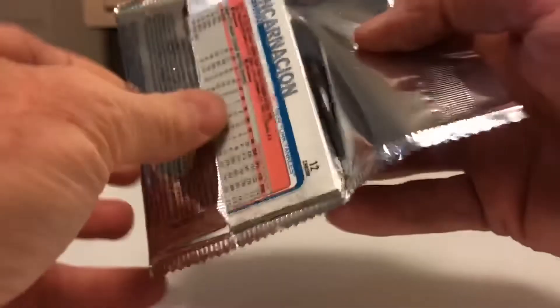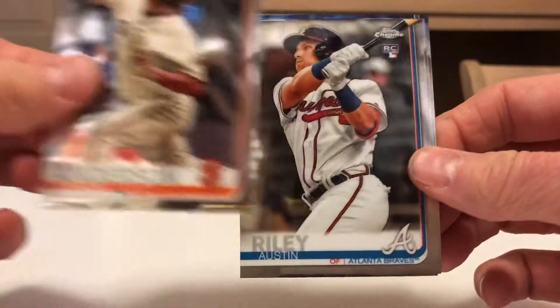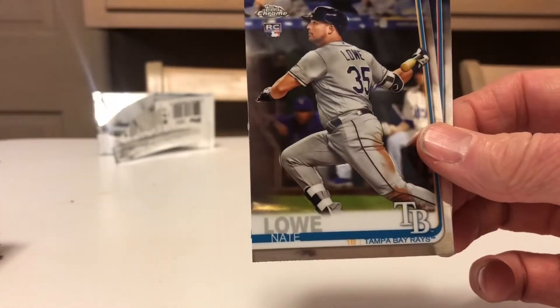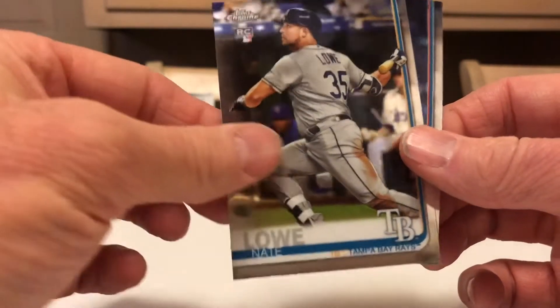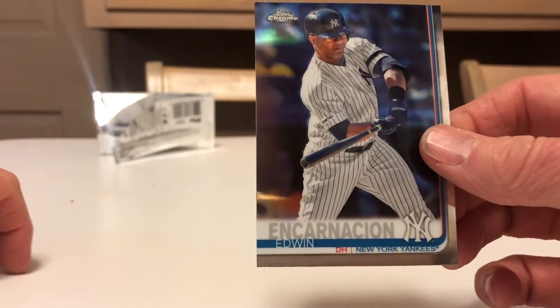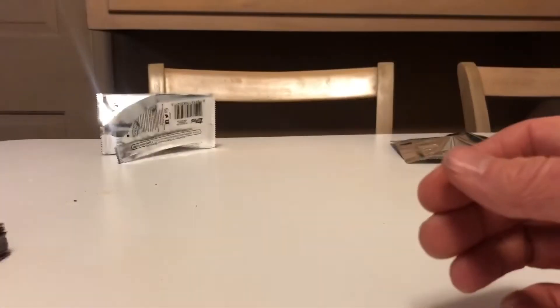Let's see what happens. We have Anderson. Austin Riley, rookie. Nate Lowe, rookie — not a bad card. And the guy that should be cut immediately from the Yankees, Edwin Encarnacion. Hey, thanks for tuning in. Appreciate everybody. Bye-bye.